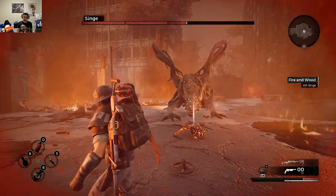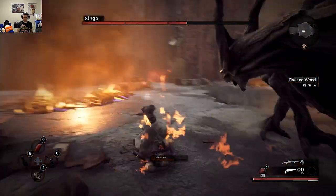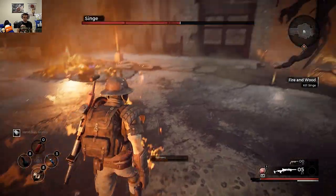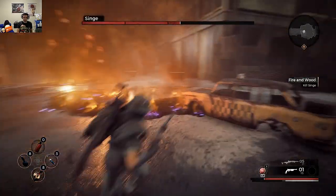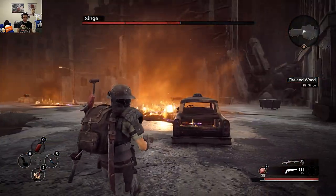My actual strategy here is to let Singe get closer to me on his own, because when I try to force my way in to cut the tail, he uses that flamethrower type of move that is an AOE. It is hard to dodge and it gets you the burn condition, and that is mostly what kills me. So I just basically try to chip off his HP bit by bit and go in once he is stunned.